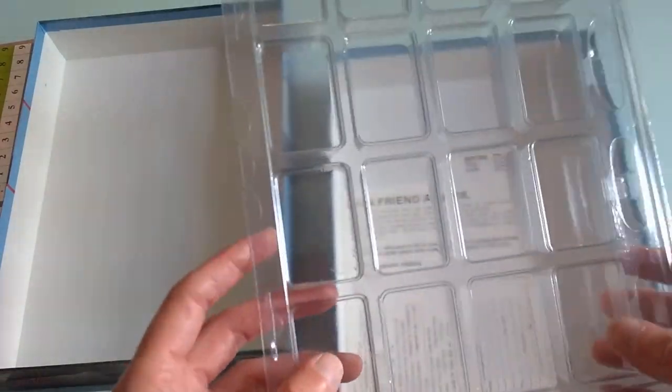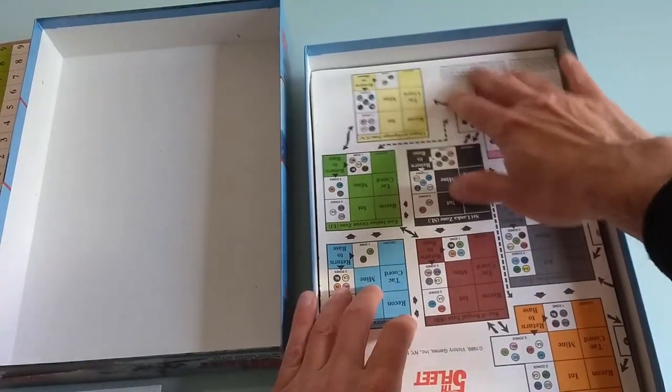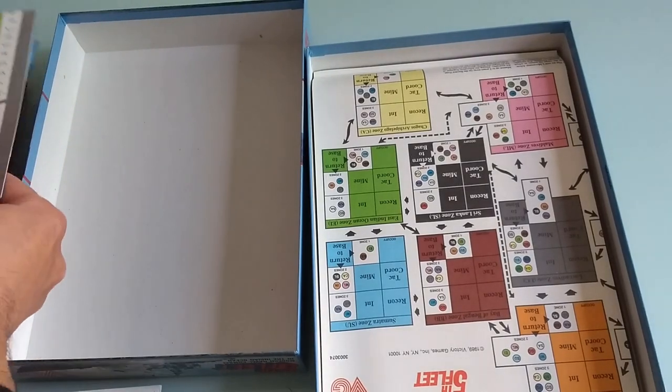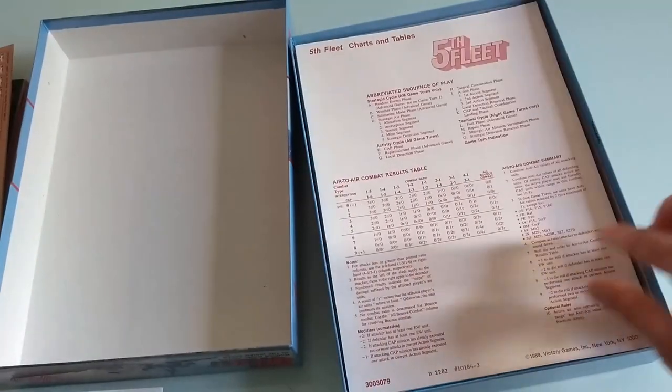Like I said, this is helpful, because nowadays when you buy a game and you want to tray your counters, you have to buy that on your own, which is always a pain to find sometimes. We've got one of three maps here. We've got these scenario cards. These scenario cards — spring of 1990.